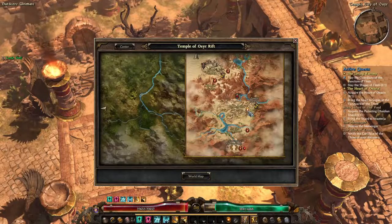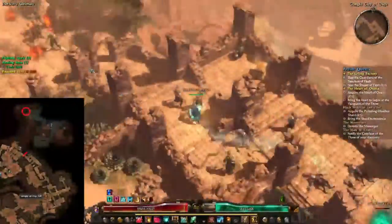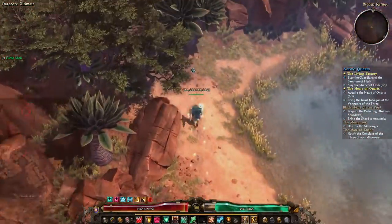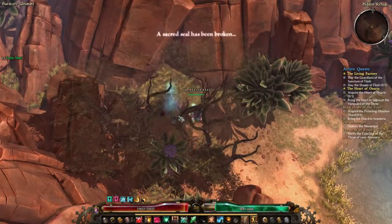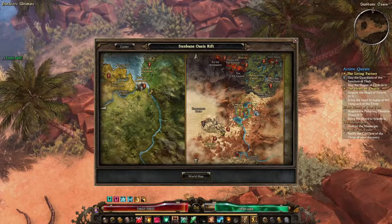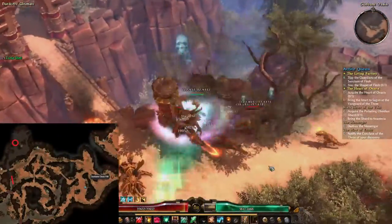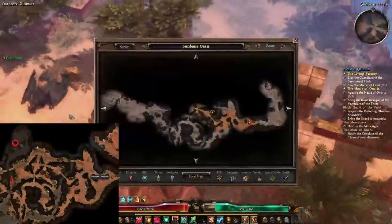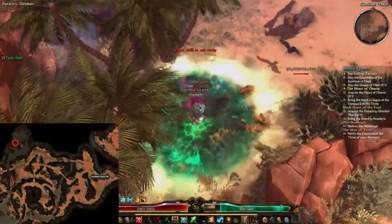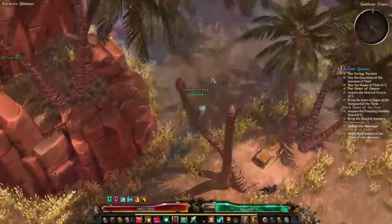The next one is located at Temple City of Osir, at the hidden refuge to the north, and here you find the second crate behind some trees. The third one is located in a hidden area at Sun Bay Oasis — just go west from the waypoint to the middle of the area, then follow the river north and you will find the crate behind some trees.